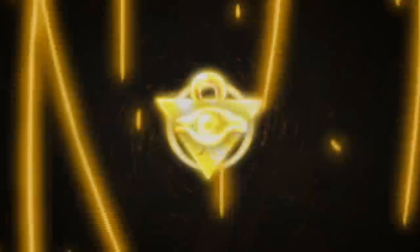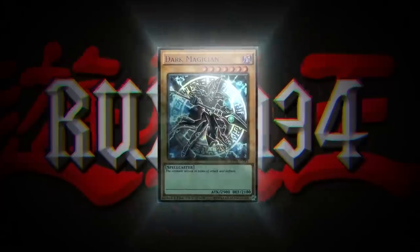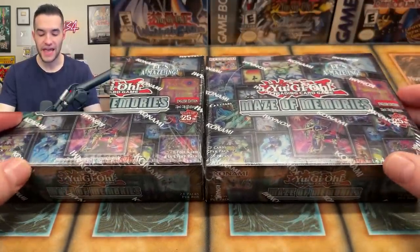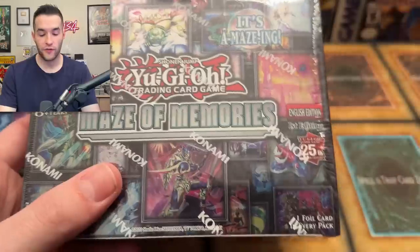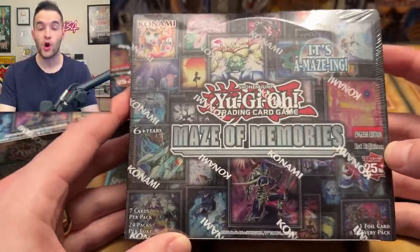In today's video we're opening the newest collector set Maze of Memories. Konami has released the newest Yu-Gi-Oh set Maze of Memories. This is the first set we got for the 25th anniversary — technically the first core set, though it's a side set — and it has Gate Guardian support inside, including a collector rare Gate Guardian.